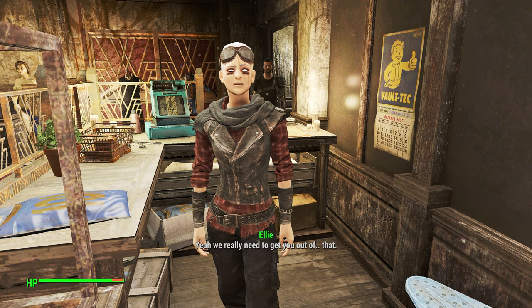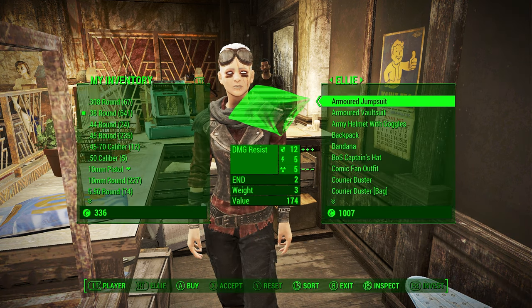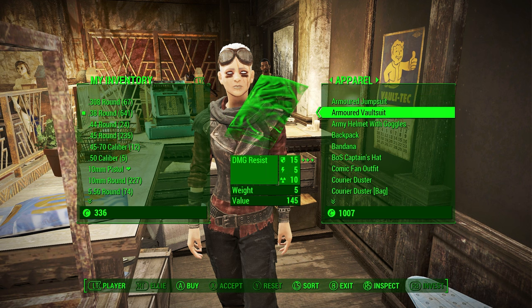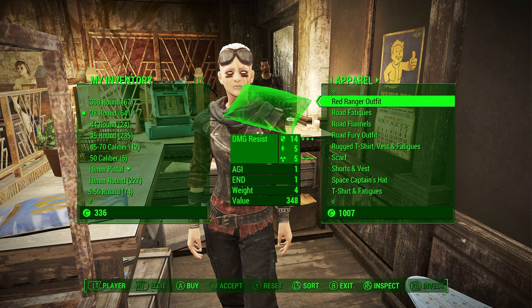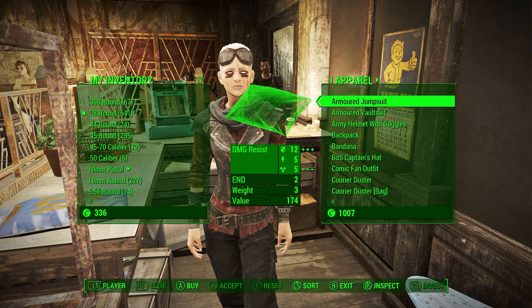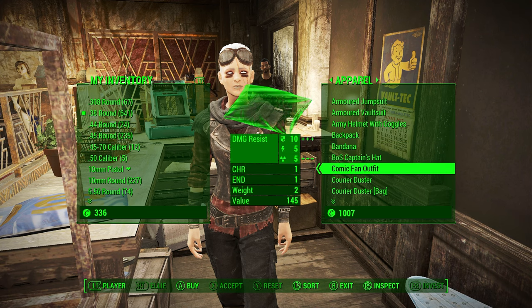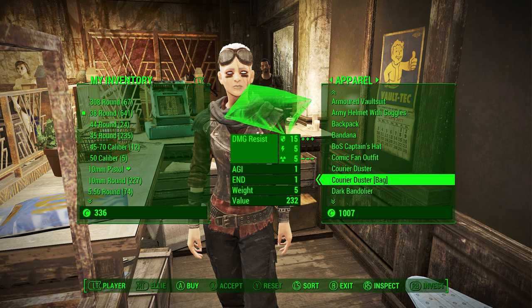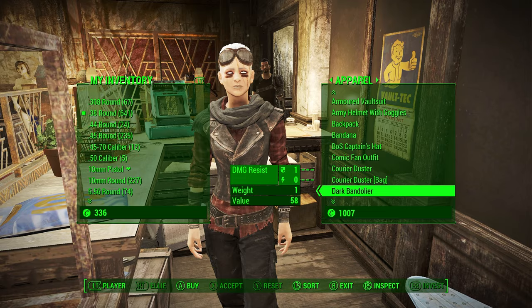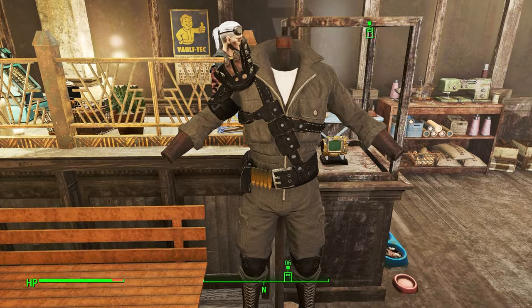From the shop you can buy a ton of the outfits — not all of them, but a lot. The rest should spawn natively in the world. In case you want more stuff out in the wasteland, they should spawn on raiders, on settlers, all throughout the world, so it should just be there.